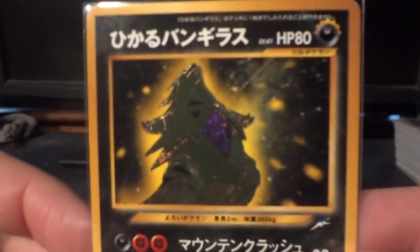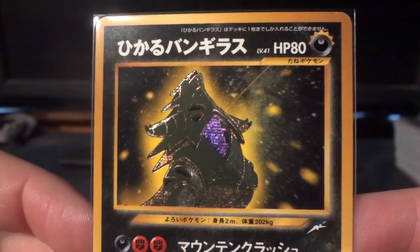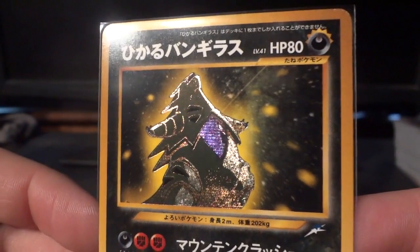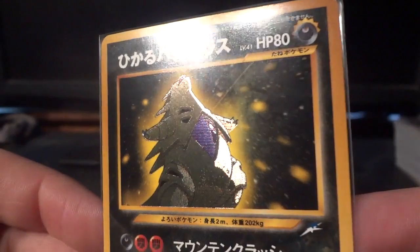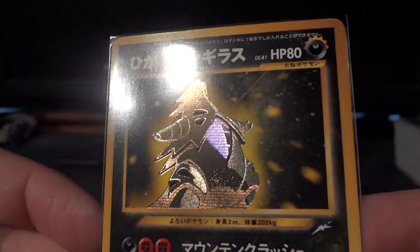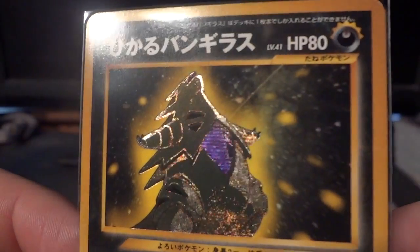Speaking of dark — hello, Shining Tyranitar. This card really explodes with color even without the direct lighting. Just the comparison is really cool. But we're going to show it with the direct lighting as well. Man, it's so nice.